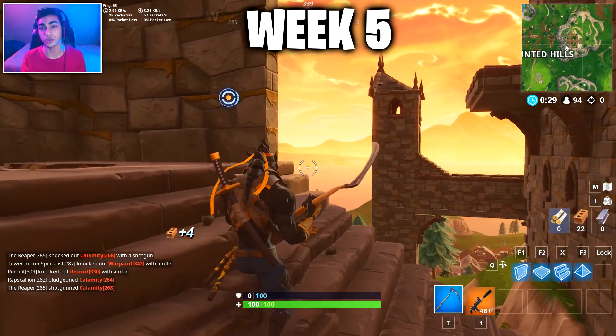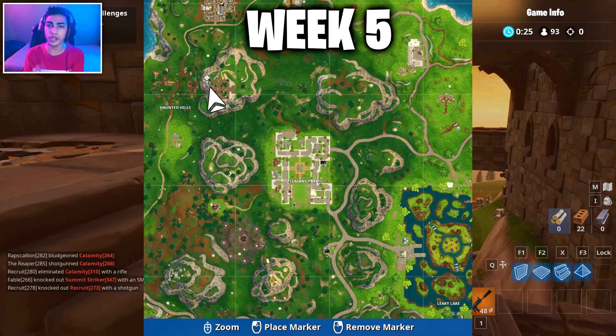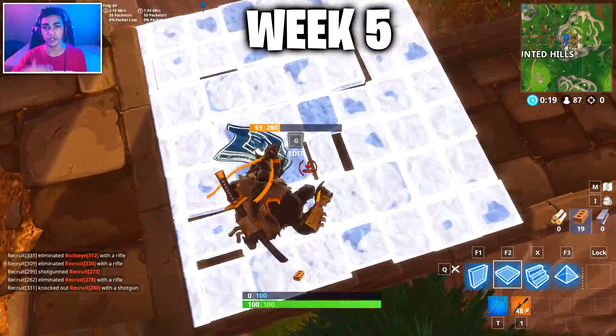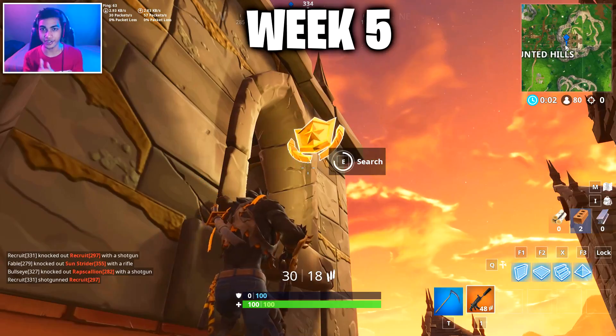Moving to the next location, the week five secret battle star is going to give you a free tier. This one can be located at Haunted Hills and there are going to be four different towers, so don't get confused. This is going to be the exact minimap location — make sure you are at the exact tower because even I was confused when trying to find this. Just make a ramp and then collect the secret battle star for yourself.